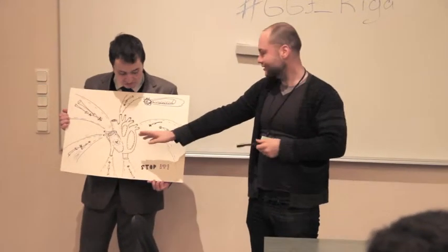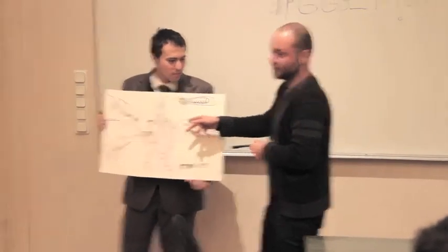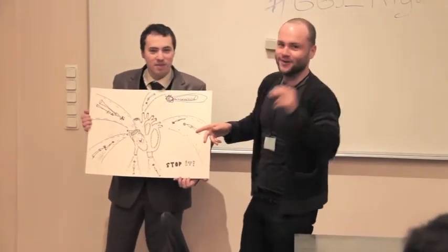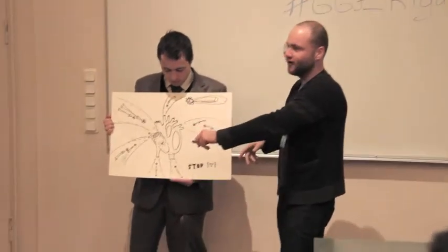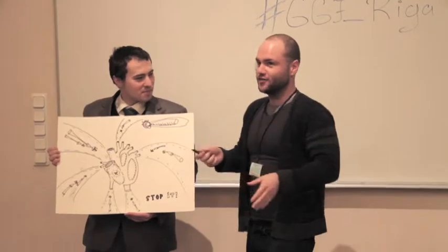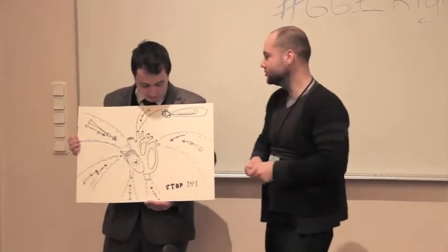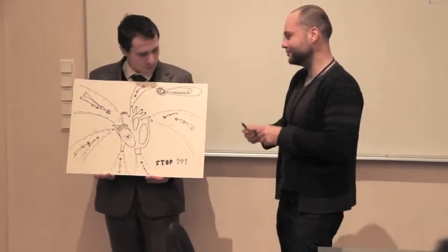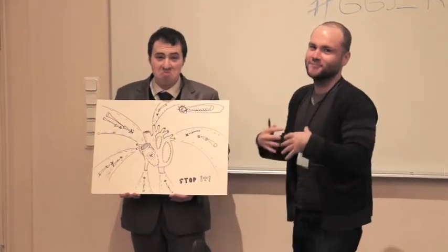There's a heart in the center of the screen and there are some sort of viruses moving into the heart. Your job is either to save the heart by clicking on the viruses and destroying them, or you can choose to be evil and try to pump more viruses into the heart and stop it.